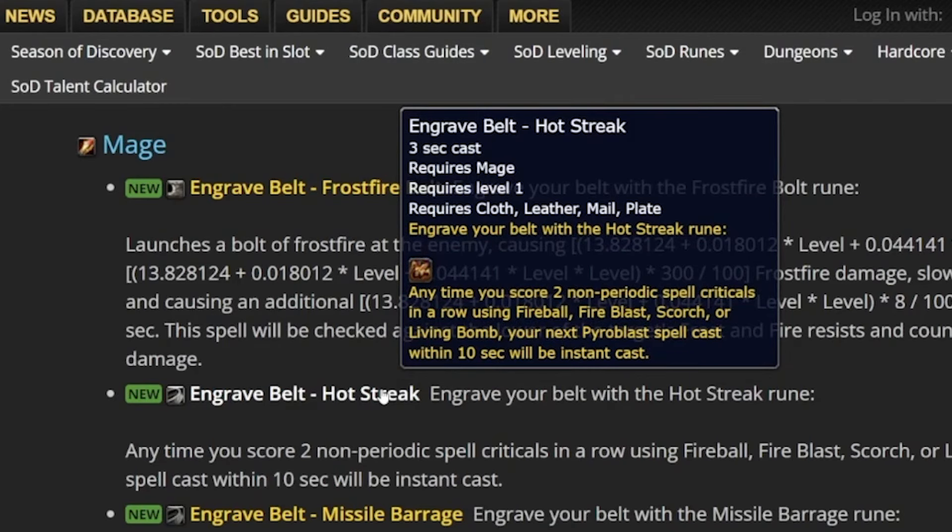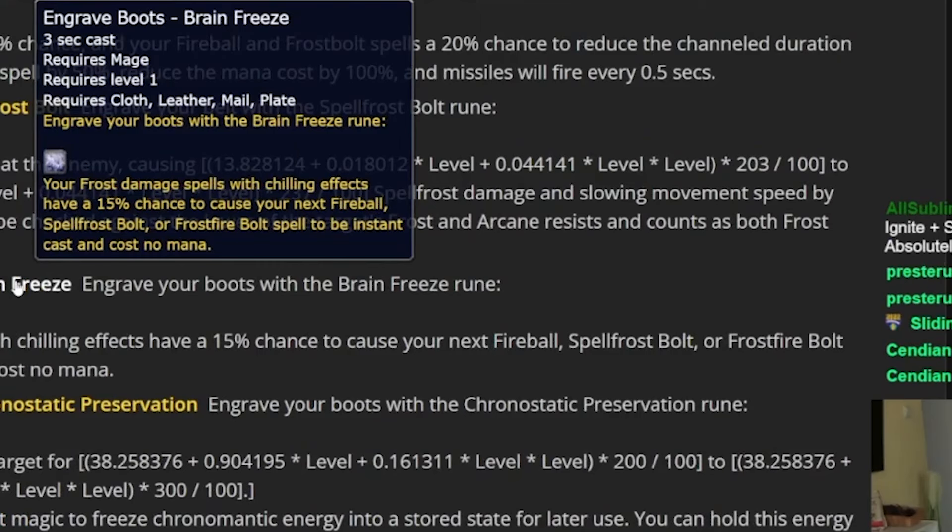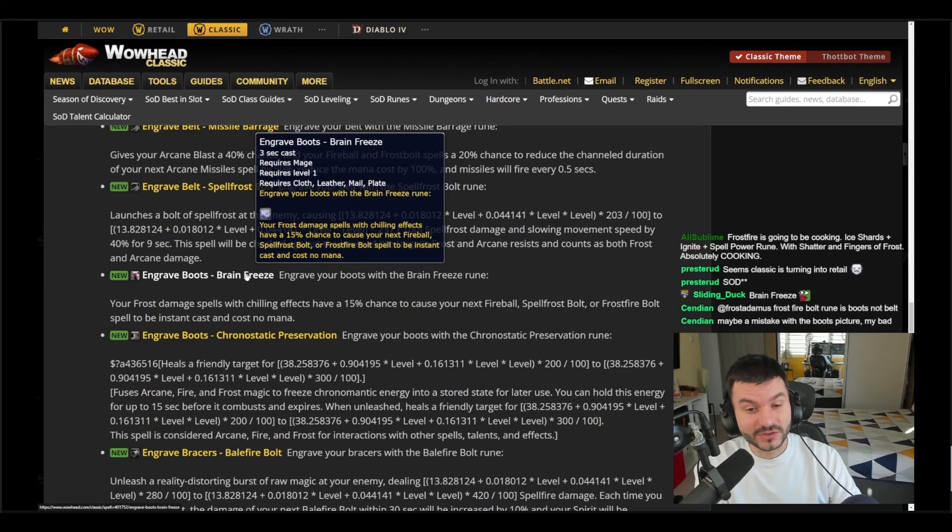Checking if people will take a 20 percent chance over this boots rune: your frost damage spells with chilling effects have a 15 percent chance to cause your next Fireball, Frostbolt, or Frostfire Bolt to be instant cast and cost no mana. Wait — what? Your frost damage spells with chilling effects have a 15 percent chance — those are the boots rune.